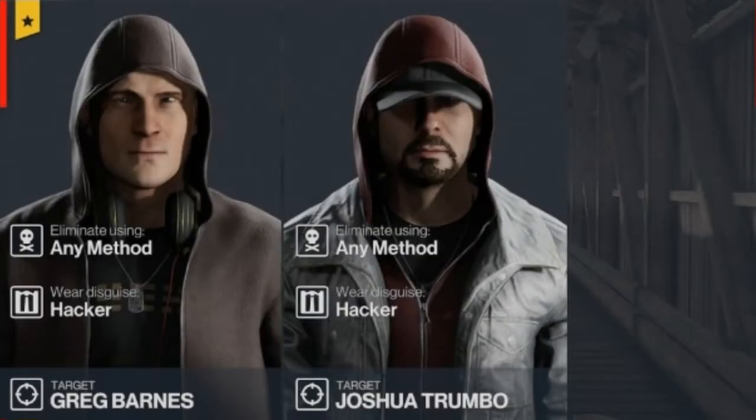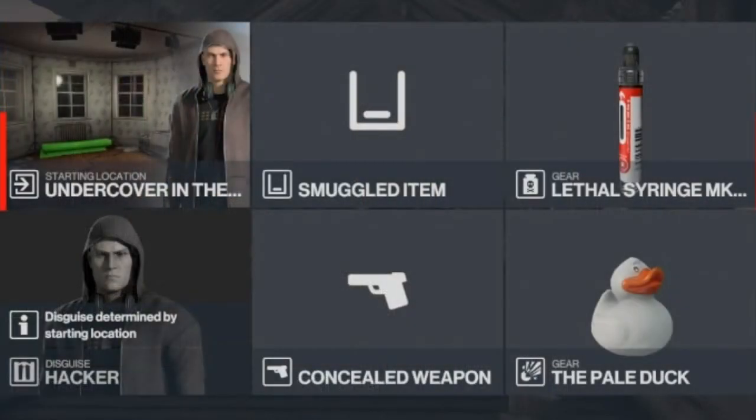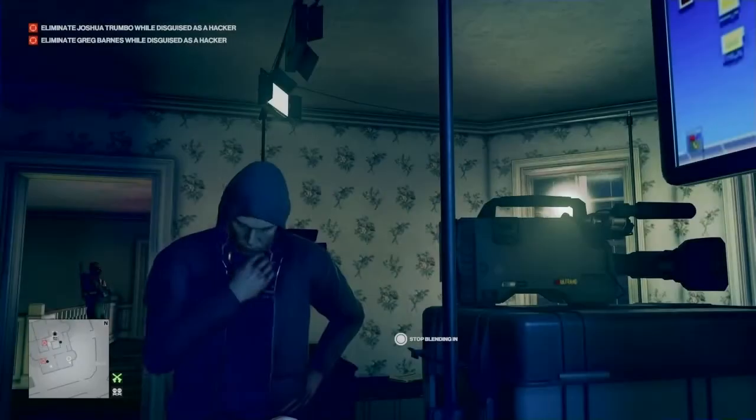Moving on to level 2, and we now have a second target. This target is somewhat difficult because he appears to be either broken or glitched, but I have two methods for getting to him so he won't be a problem. For level 2, we will be bringing with us our pale duck, and this time in addition we will be bringing a lethal syringe as well, and still starting as a hacker in the farmhouse.